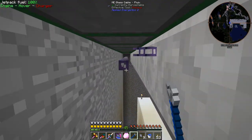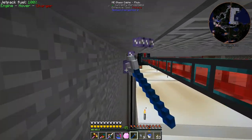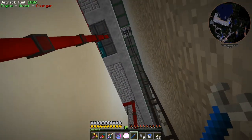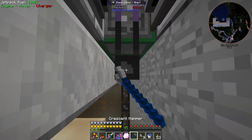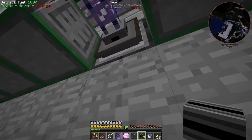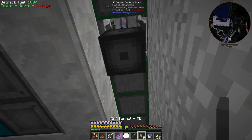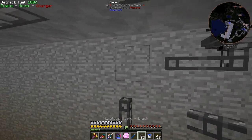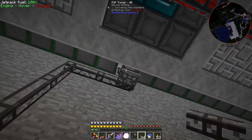Now I can remove all these additional cables that are no longer required. P2P tunnels are really good — they were a little expensive at the start in this pack, which is why I just made the big dense cable setup before, but this is going to make things a lot cleaner. We have 32 channels running up here. I made an error though — we need to put another dense cable right there so the Fluix connects to it, and then we can put another P2P tunnel up here.